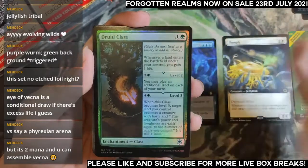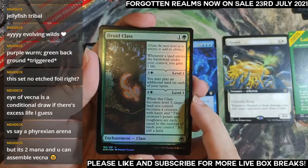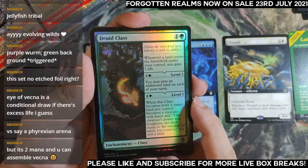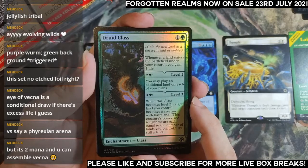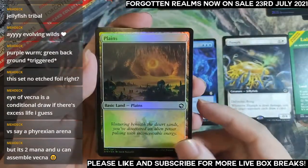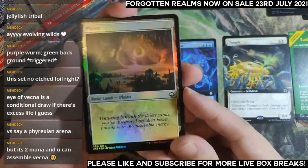Ranger class — nice. Whenever a land enters the battlefield you gain one life, you may play an additional land each of your turns. Level three: target land you control becomes a creature with haste, and its power and toughness equals the number of lands you control. You get to animate the land — it's a pretty big card. Life gain makes this go nicely into green-white life gain decks.